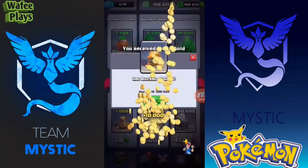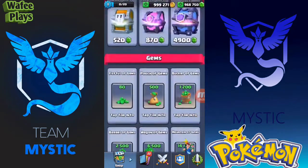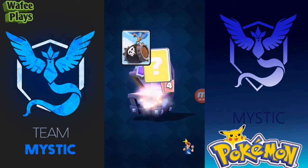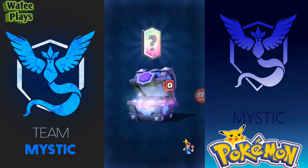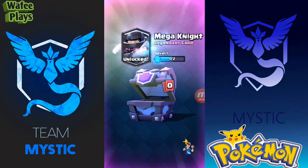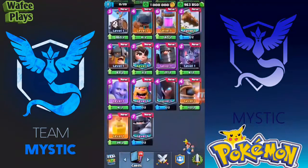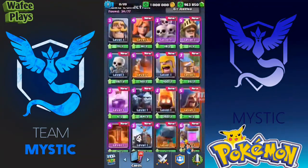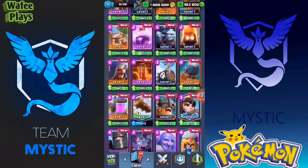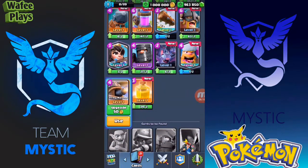I won't be able to buy gold anymore today but I can use gems. Let me show you the attack. This is the Mega Knight — the new legendary troop, which is quite OP — and you can get it for free here. I'm taking the Mega Knight, the Witch, and the Bowler. Bowler is really good.